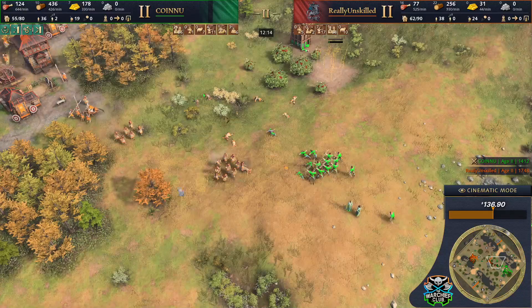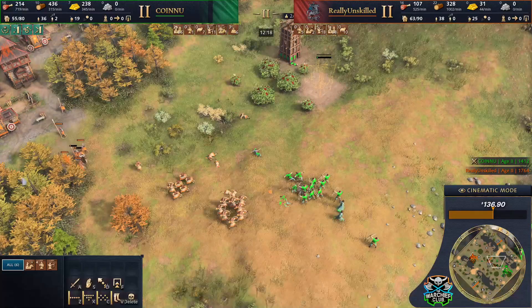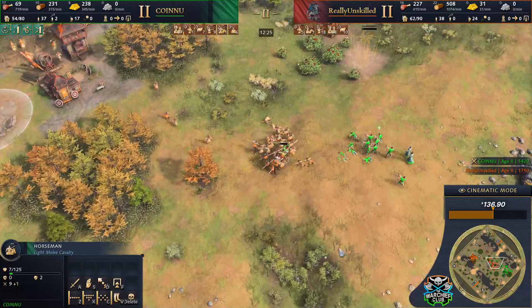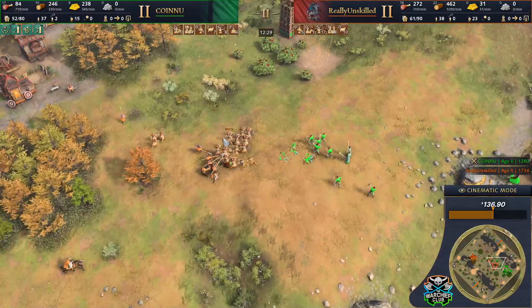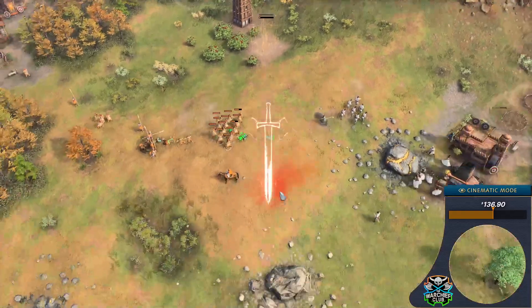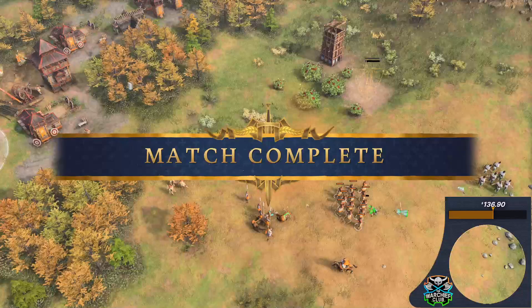The bow count is still pretty even with Really coming in to support, and now he's got more units with some melee in tow. Finally a horseman appears for Cyark, but it tried to threaten the spears and things have been rough for Cyark — he's not really been able to get a critical mass of horsemen to actually threaten Really's army. And GG — he taps out early in this one.